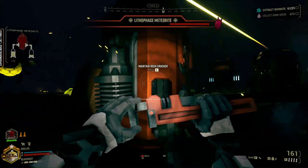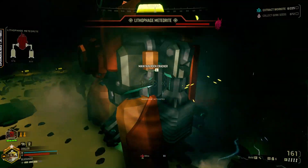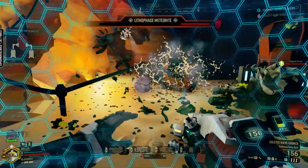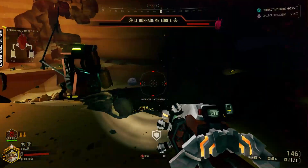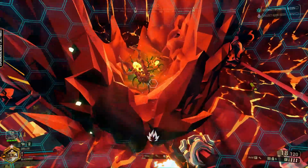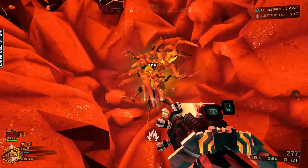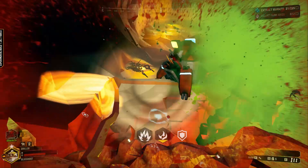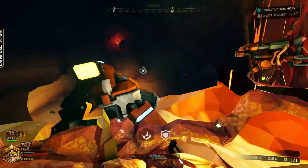On top of fighting off enemies attempting to stop you, you will also be required to maintain and repair the rockcrackers as they do their work. Bugs will swarm in and attack the rockcrackers individually, and if both go offline, you will need to restart them to continue the process — otherwise you will be stuck down here forever. Once the process completes, the meteorite will crack open and you can extract the plague hearts from inside. Securing at least six plague hearts will earn you a script tied to the seasonal event for Season 3. Do take care when handling the plague hearts, as they will cause infection the longer you hold them.